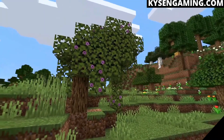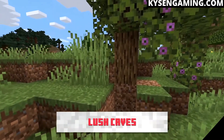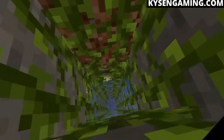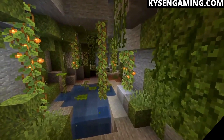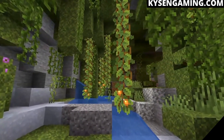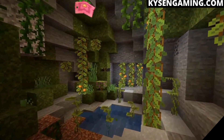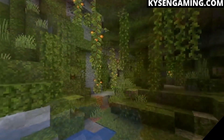Another new cave type is the lush caves, which come with a new tree: the azalea tree. The roots lead you down into the entrance of a lush cave. They are full of foliage — small blossom flowers with drip particles that can be moved and taken back to your base. There are moss blocks that are green on all sides with a carpet variety, miniature tree blocks, upside-down flowers, and a new light-emitting block known as the glow berry, which is also edible, giving us a new food source as well as a new light source.